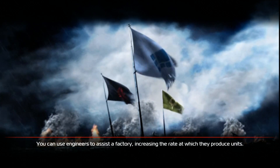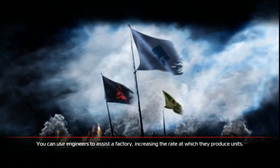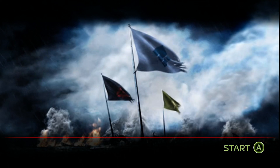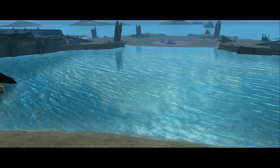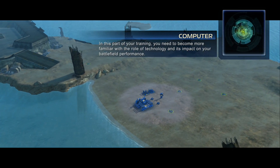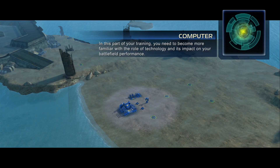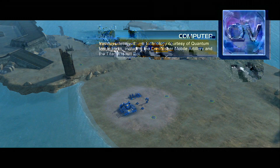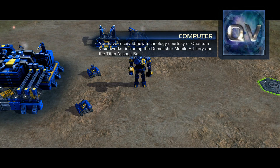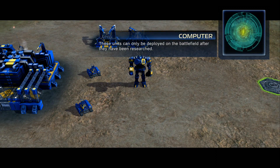I believe this game came out in 2010, and this is on the Xbox 360. It is a beautiful game. Welcome once again to QVACUS. In this part of your training, you need to become more familiar with the role of technology and its impact on your battlefield performance. You have received new technology courtesy of Quantum VisionWorks, including the Demolisher Mobile Artillery and the Titan Assault Bot.